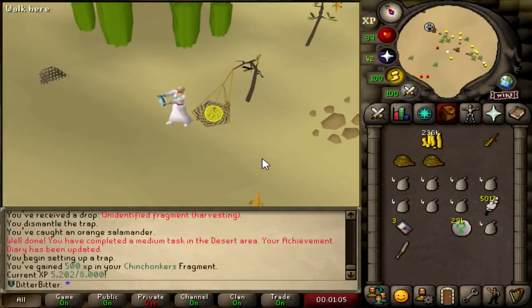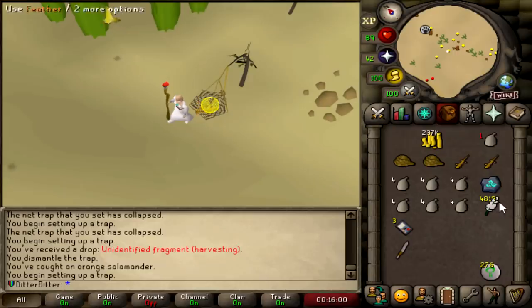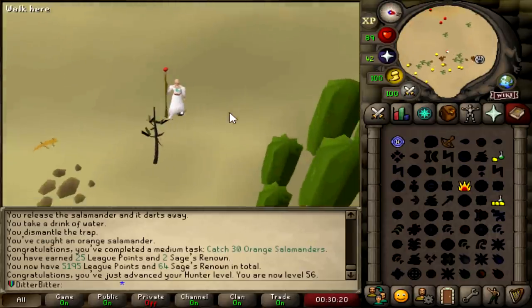Unidentified Fragment harvesting. That upgrades my Chinchompa relic. I need to get that to 8k before I go to Black Chins. Chinchompa relic at 5.9 out of 8k, let's go. Catch 30 Salamanders, finally done. 56 Hunter now.